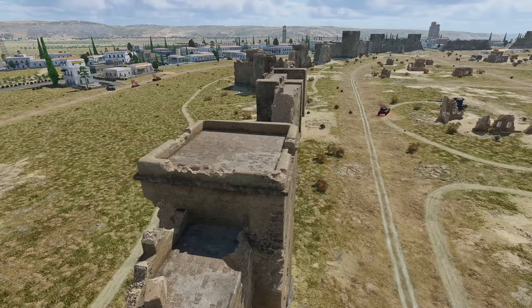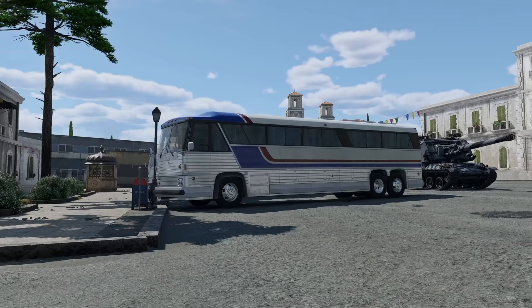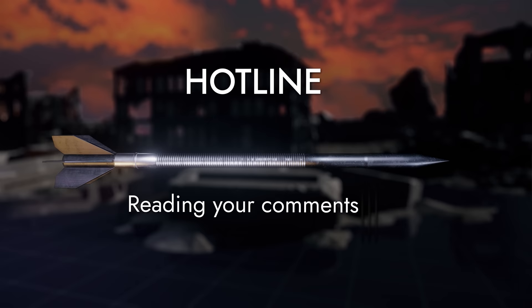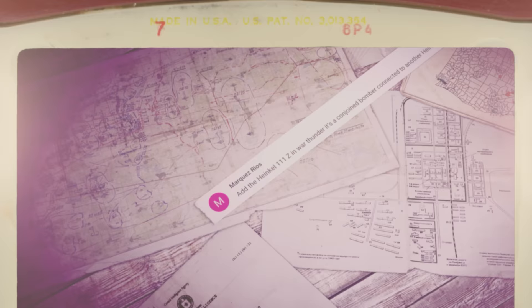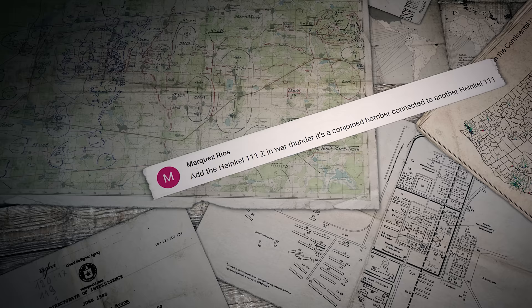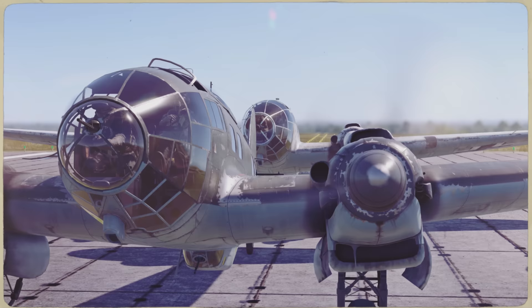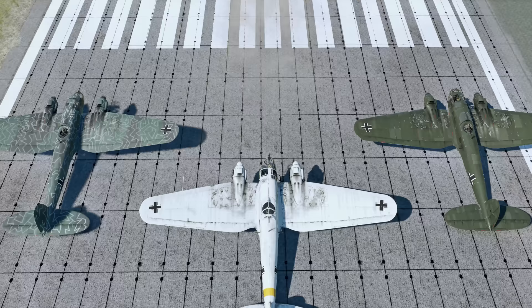And now it's time for us to answer some of the questions you asked us in the comments. The first question was sent by Marques Rios: 'Add the Heinkel 111Z in War Thunder! It's a conjoined bomber connected to another Heinkel 111!' Hello, Marques! It sure is an interesting plane, but it's only ever been used to tow cargo gliders — the game simply can't offer a purpose for this machine.